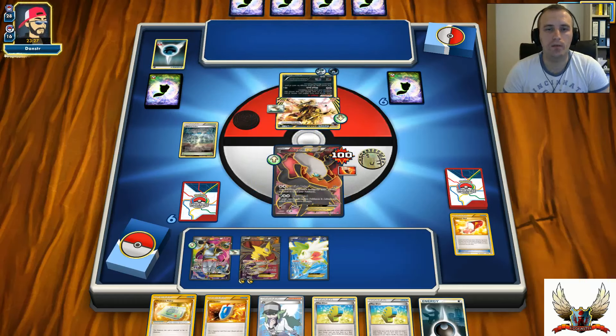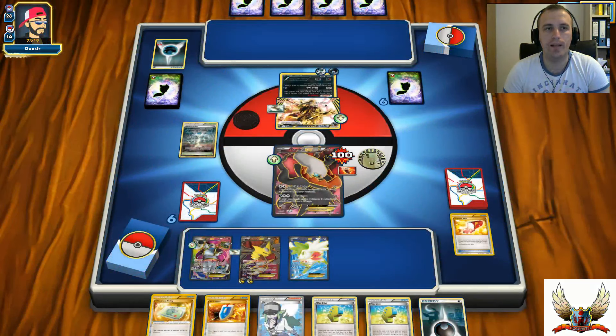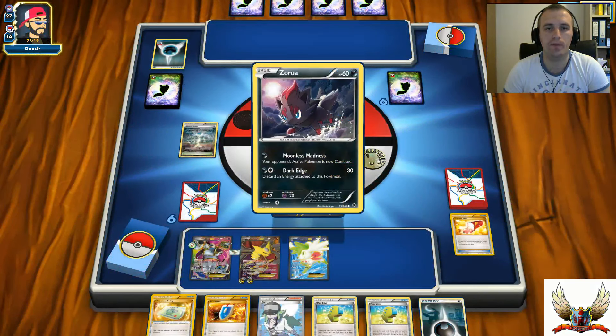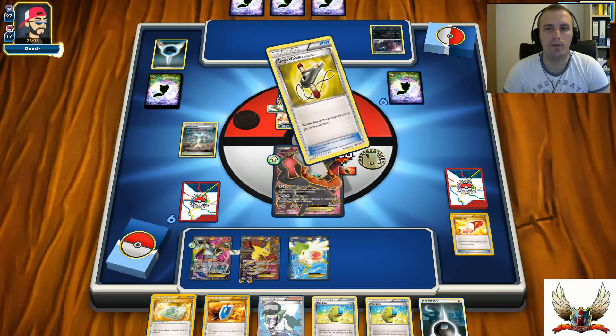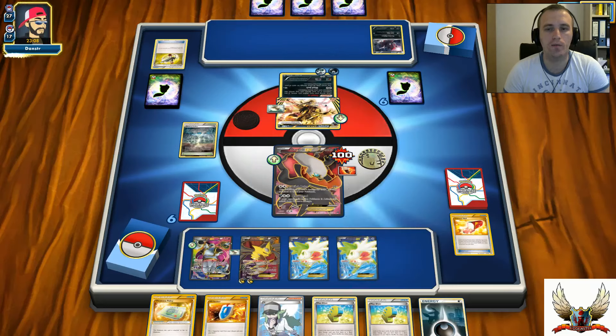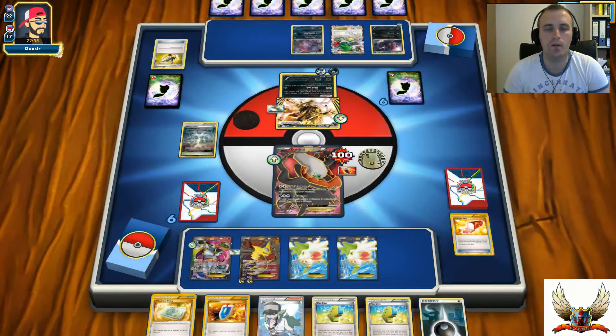There's an Ultra Ball - thank goodness. I didn't want to place down Trubbish, because I want to survive one more turn with my Darkrai and expand my bench with another Darkrai. I'm ready to attack - there's a Target Whistle and a Shaymin, so it's going to be a knockout. That Target Whistle was a huge play, and with Lysandre he can snipe those Shaymin on the bench.